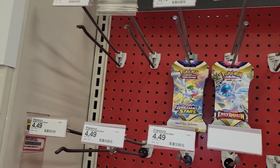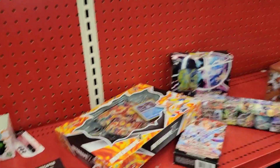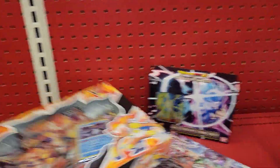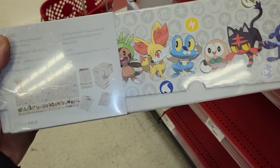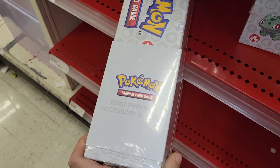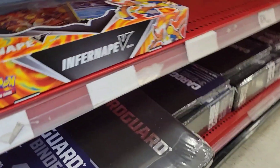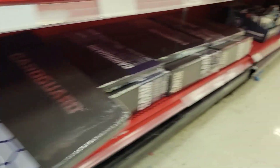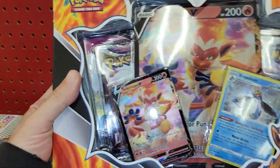All right guys, we're looking for some Black Friday deals on Pokemon. Everybody grabs Silver Tempest for sure — I don't see any Silver Tempest around here. I'm gonna see if this Infernape V box is on sale for Black Friday. I do like this Dragon IV Star box, and they got these first partner accessory bundles. They got Astral Radiance back there too. That's pretty much what they got — I'm gonna see if I can get a deal on this Infernape V box.